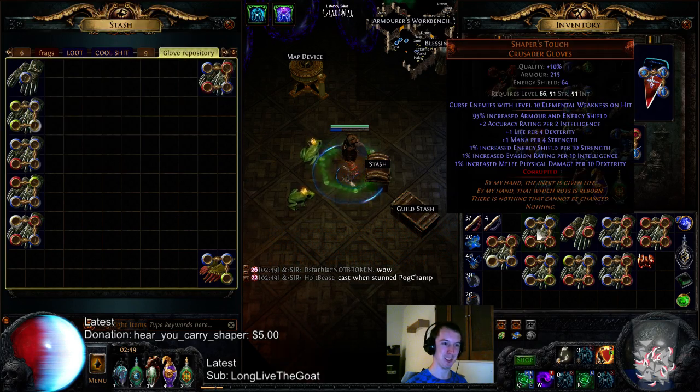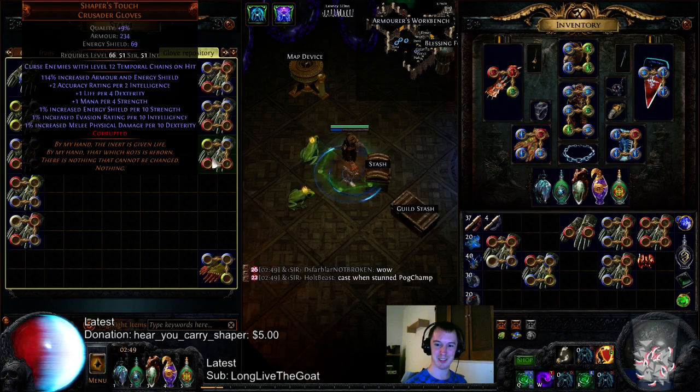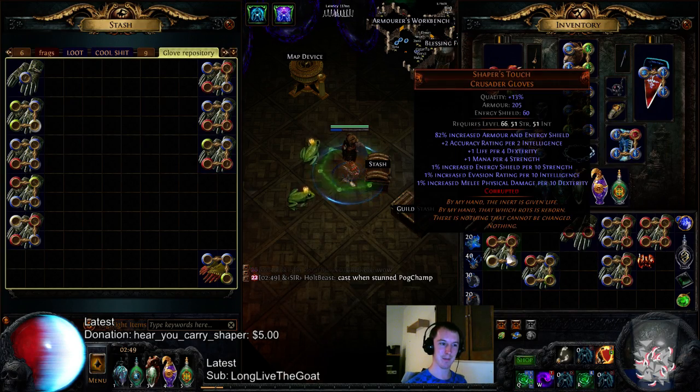Plus one gems. Elemental Weakness. Temp Chains. Toughology.